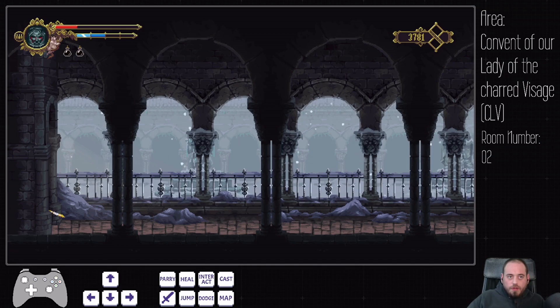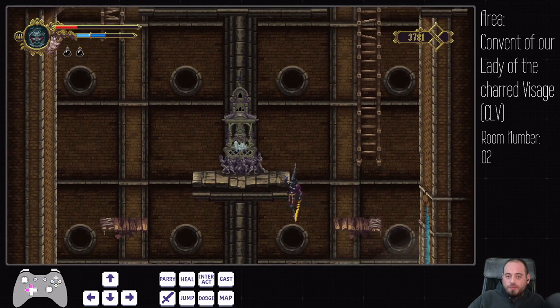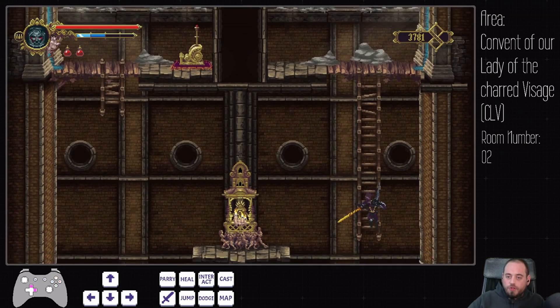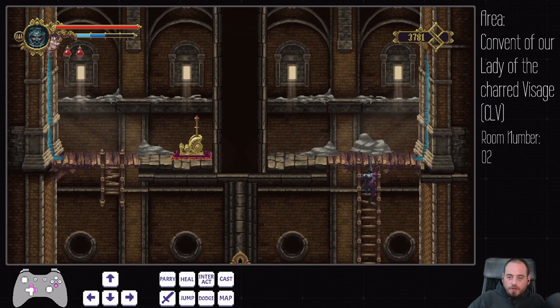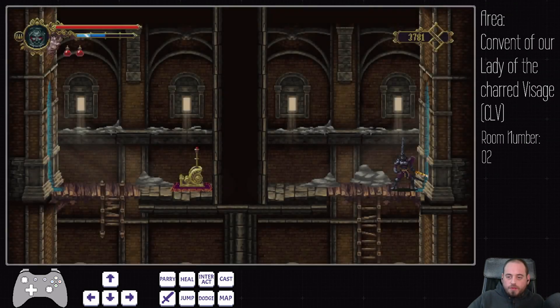Okay, next room. This is now a pretty accurate representation of how your HP and blasts might look after this ascent when you come here. Luckily, on the next room we immediately have a checkpoint, from which we just continue up here after grabbing it.